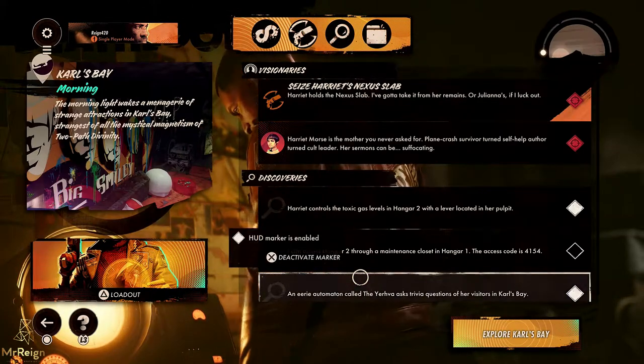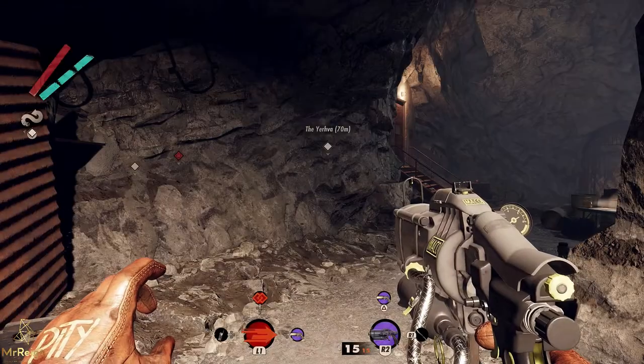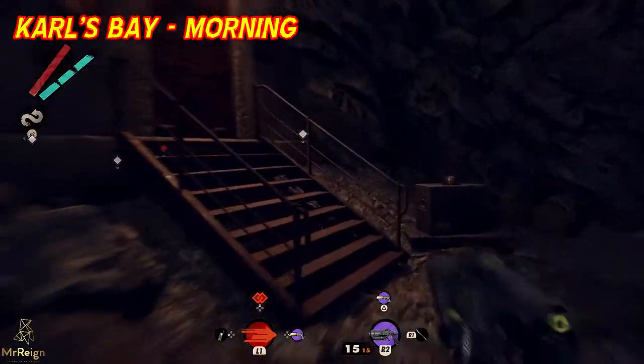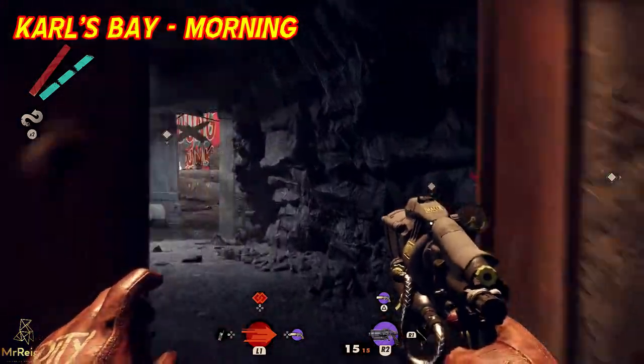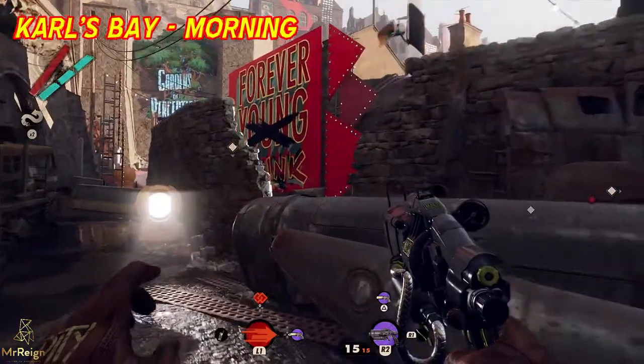The first run is going to show the location of her, so if you don't have the weapon you can go kill her. Then on the second run I skip ahead right towards her office, because I showed you the location on the first run just to save some time.